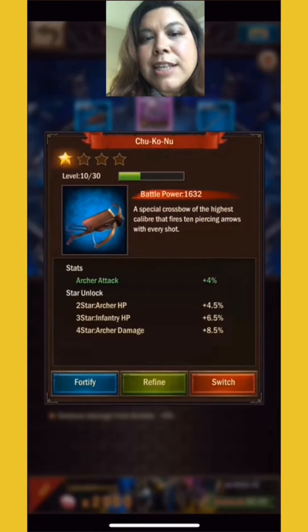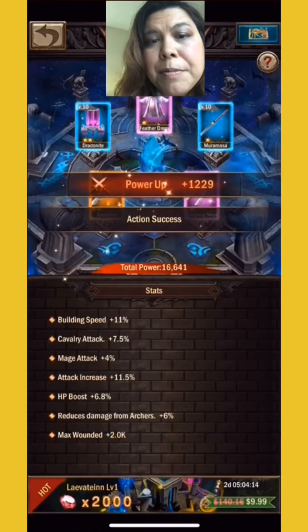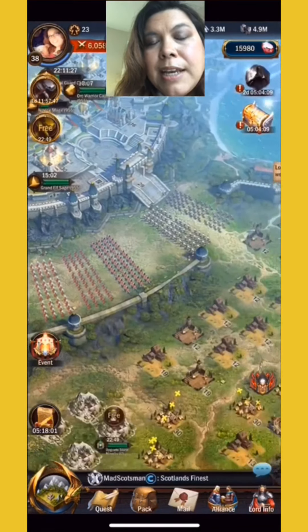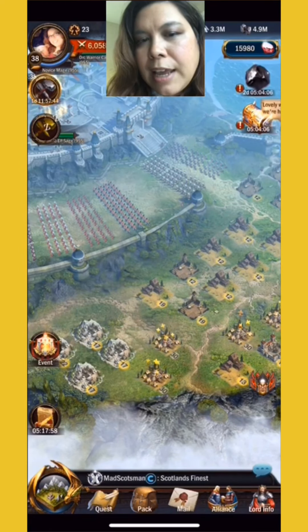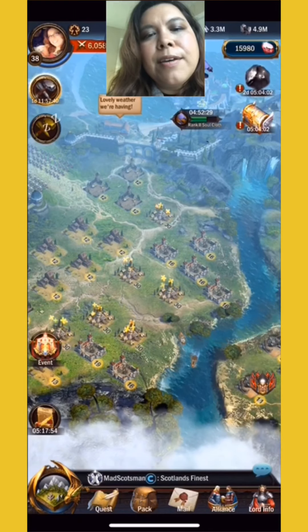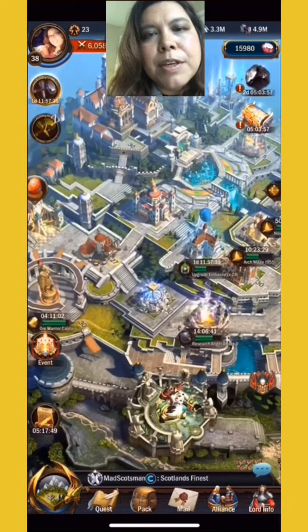So this is my current setup and how you swap your pieces. I do a sleeping setup and an online setup, so you want to make sure you've got extra wounded capacity when you're offline. I got building speed too on that two-star — that was a really good one.